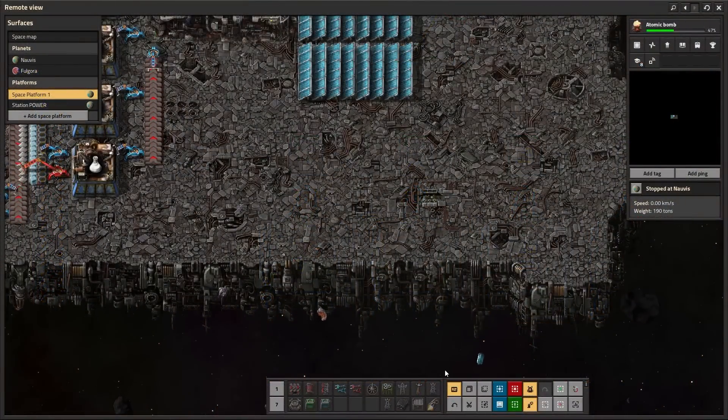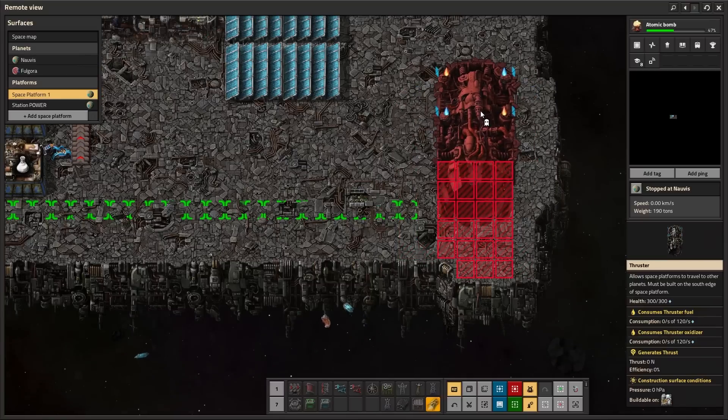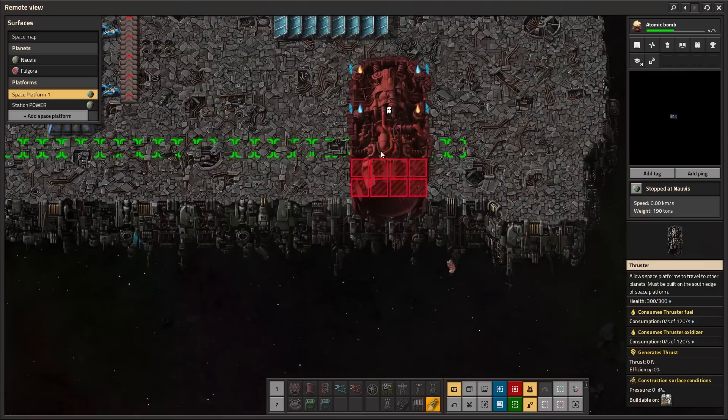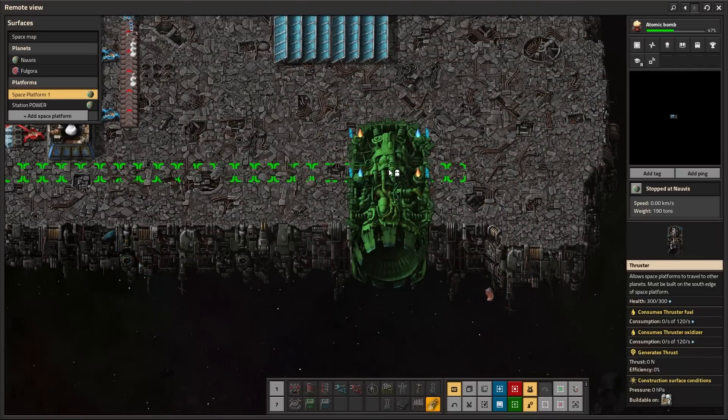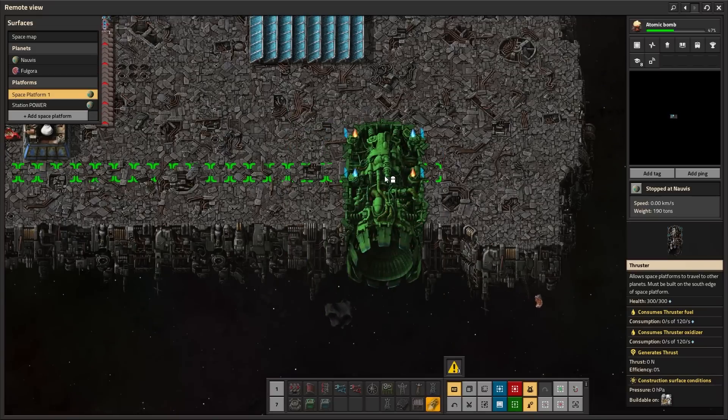Once you've built and delivered your thruster to space you can build them like any other space building, but there are a few requirements. The thrusters can't be rotated so you can't just put them anywhere — you have to put them on the south side of your space platform and they need to overhang off the edge. You can see it'll tell you where you can build it.